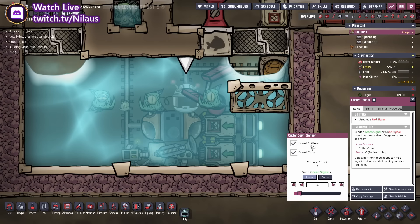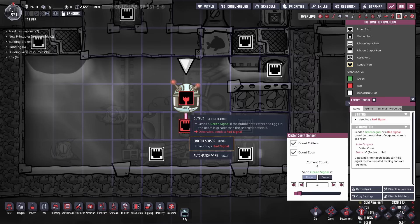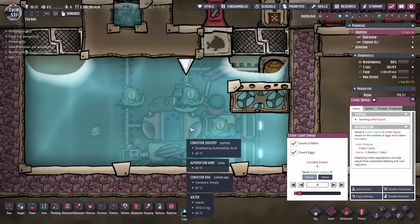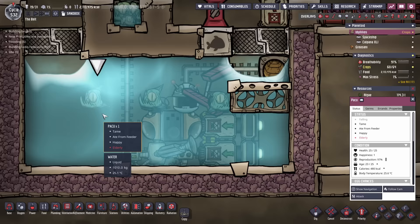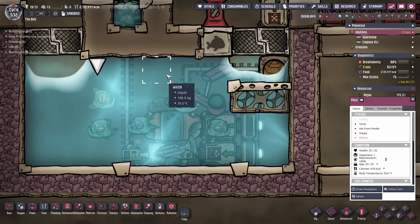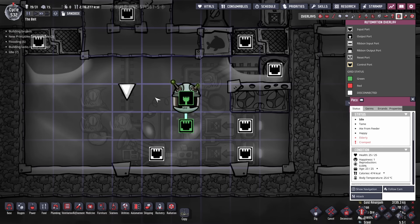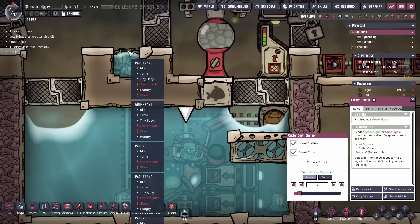The only automation we have is a critter sensor counting the number of critters and eggs. If it detects more than four — for example, four critters plus one egg equals five — it opens the shutoff and sends a green signal, passing the egg through to the kill room. We are following a Paku at 96% incubation. As it lays an egg, we pause the game — there it is. The sensor has detected four critters plus one egg, it opens the wire, the egg is placed into the conveyor and goes up to the kill room. Excellent.